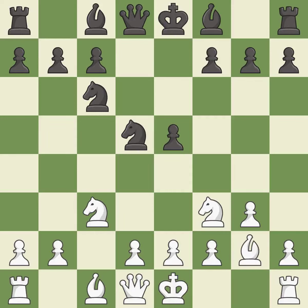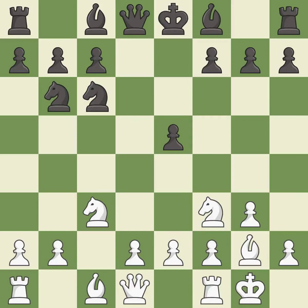Recaptures. This develops the bishop and gives it scope on the long diagonal. Castling gets the king to a safer square, out of the center of the board, while also developing a rook.